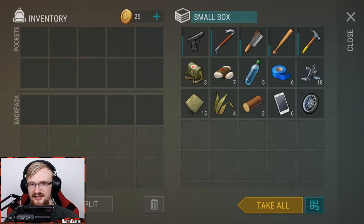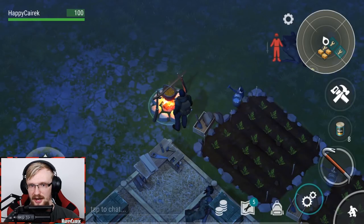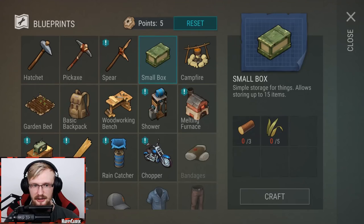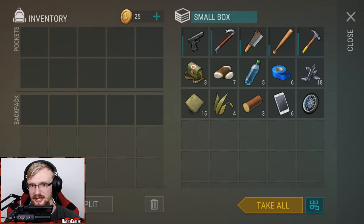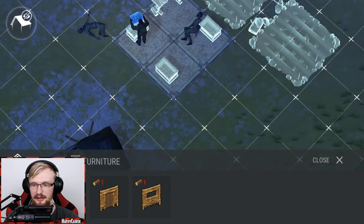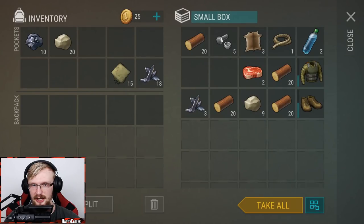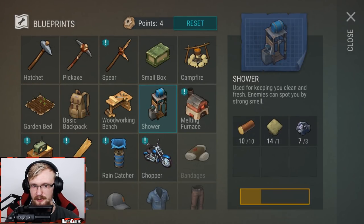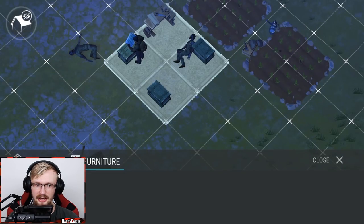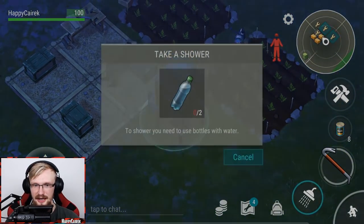We're getting closer to going to alpha bunker. We'll need to craft lots of weapons and have more bandages. We got seven bandages - do not use them right now. Save them for alpha bunker, that's where you'll need them most. We'll also need to craft a CB radio pretty soon - we'll need to assemble it. But first let's craft the melting furnace. We definitely need to craft the rain catcher ASAP. One rain catcher is gonna be plenty enough - even in my main account I still have only one.